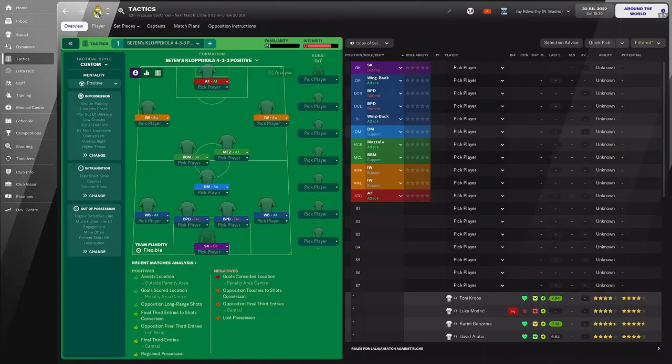Let's have a look at today's tactic, which is Seven's Klopdiola 4-3-3 positive. It's a pretty simple 4-3-3, but what makes this tactic is both the player roles and all the instructions across the tactic. If you want a more detailed look, you can pause the video and add them onto your tactic screen, or you can download it from Steam — the direct link is down in the description.